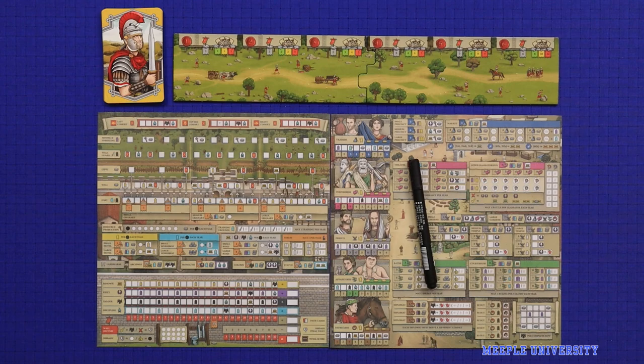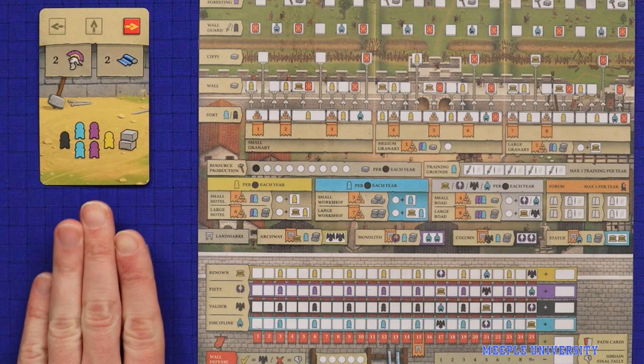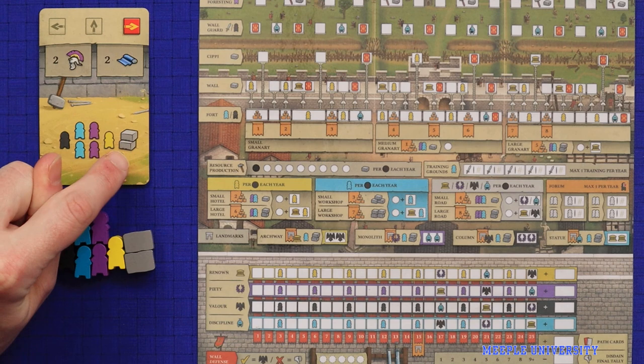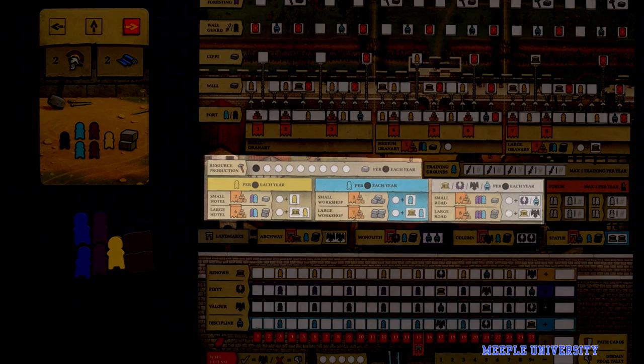At the start of each round, first turn up the top fate card face up into the middle of the table for all players to see. This determines the eight resources that all players will gain at the start of this round. These will be among the game's five basic types of resources: soldiers, builders, servants, civilians and resources.